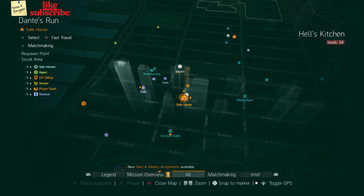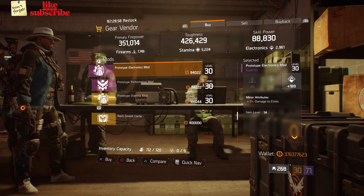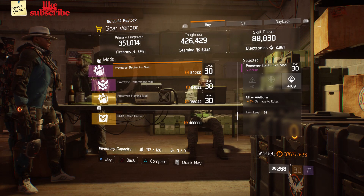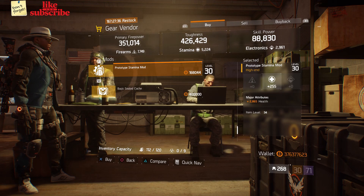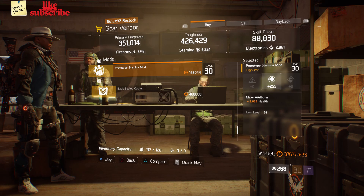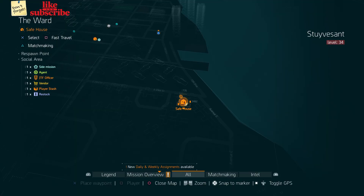For our next gear items, head over to Dante's Run. The gear vendor has a Prototype Electronics Mod with 189 electronics and three percent damage to elites. Also here we got a Prototype Stamina Mod with 255 stamina and 2865 health.